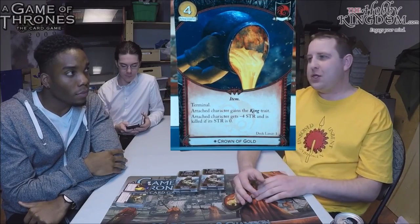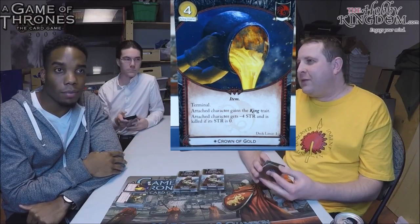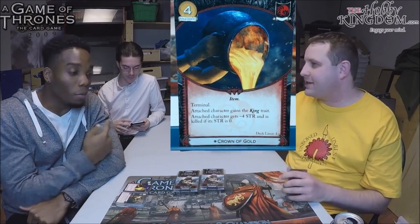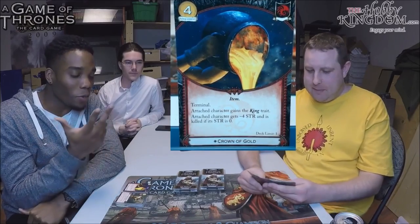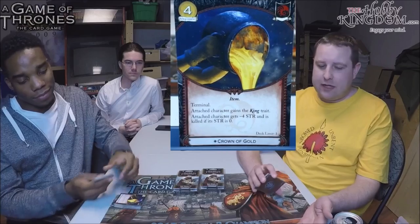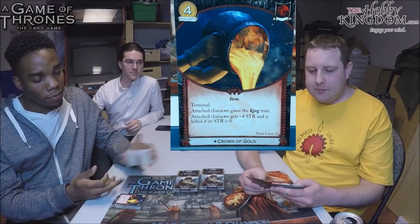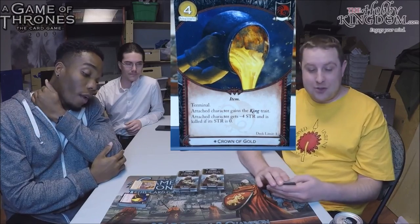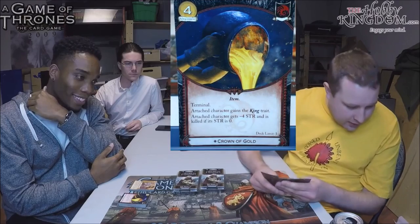That turn when they play it basically blows their whole marshalling phase unless they played Trading with Pentoshi. You might wonder about Plaza of Punishment — yes, Plaza says no attachments on the character, confirmed from chat. So that's a defense against Crown of Gold. Widow's Whale can also pre-empt it. Either way, insta-killing five-cost characters is game-changing. You're paying less to kill a much more expensive character.